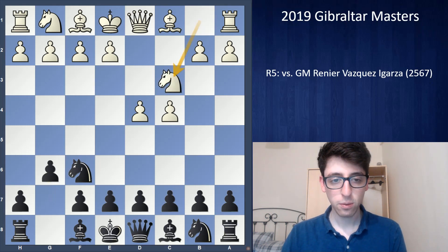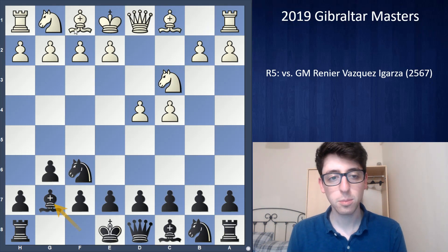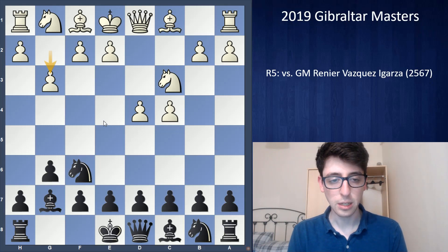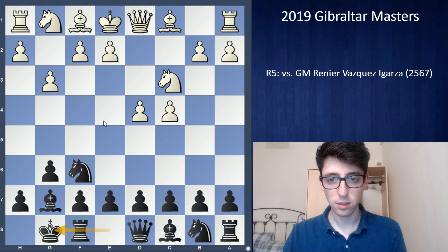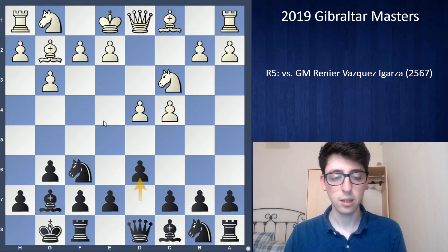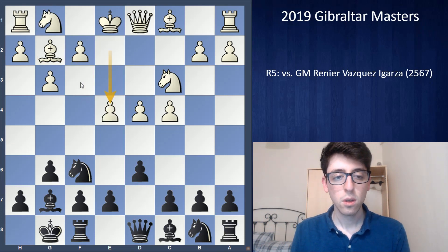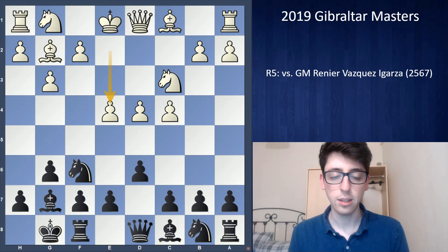He went for Nc3, Bg7, and I was expecting a classical line with e4, but then he played g3 — which wasn't too big of a surprise because he's played this recently. So this was one of the lines I was preparing for. I castled, Bg2, d6, and here the main move is Nf3 — that's mainly what I was preparing — but instead he played e4, which is a known sideline but I don't believe he's played before. So I hadn't looked at it in a while.